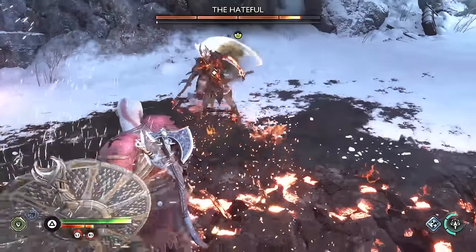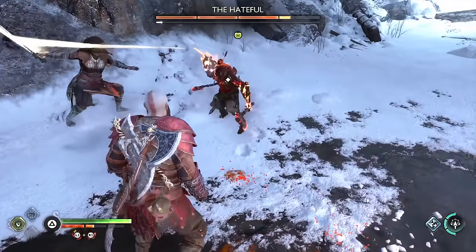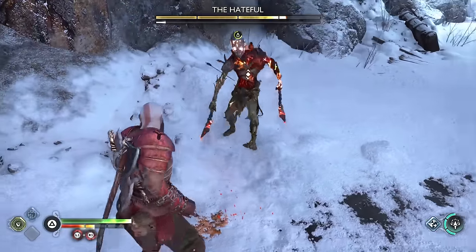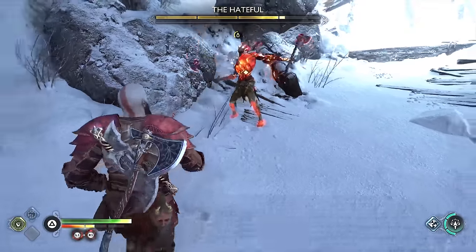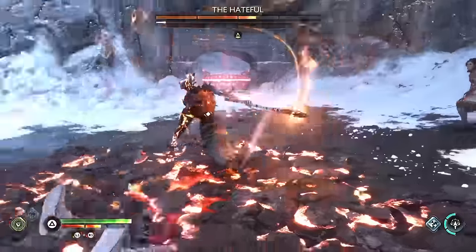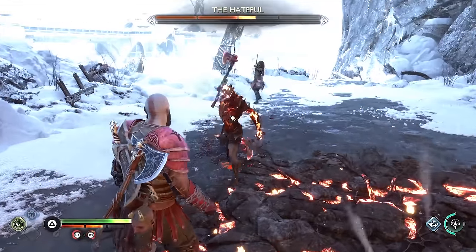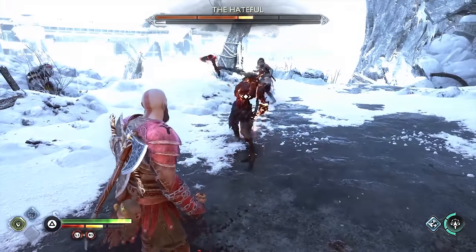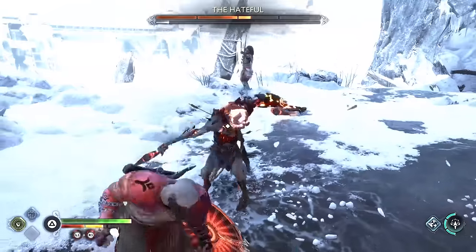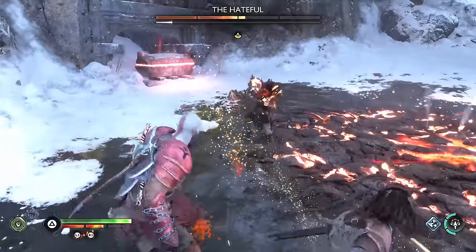At first it seemed too similar to the dauntless shield — it can parry, it can reflect projectiles — but the regular parry bash is a little stronger, plus when you parry you can do a counter attack that does about as much damage as a perfect parry with the dauntless shield. The downside is it doesn't have the same big knockback effect, making the dauntless shield better for knocking enemies off cliffs and building stun on bosses, and the guardian shield better for normal combat with small groups.